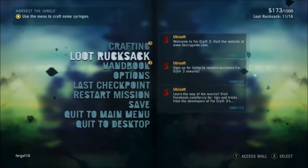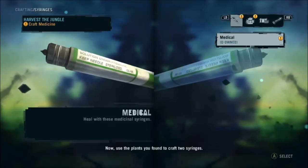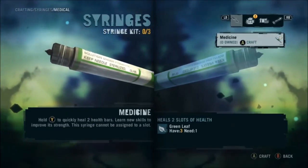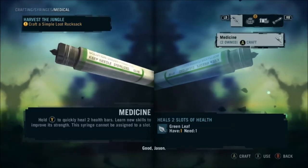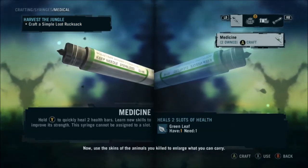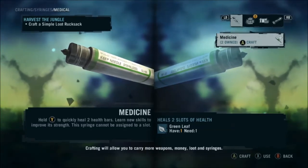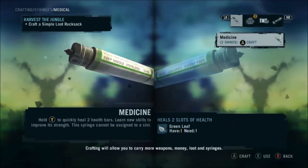Alright, crafting is now available. If you click on crafting — use the green plants you found to craft healing syringes that heal two sections of your health bar. Use the skins of the animals you killed to enlarge what you can carry. Crafting will allow you to carry more weapons, money, loot, and syringes.